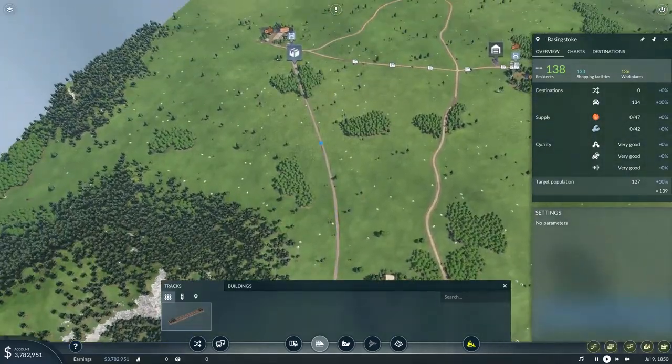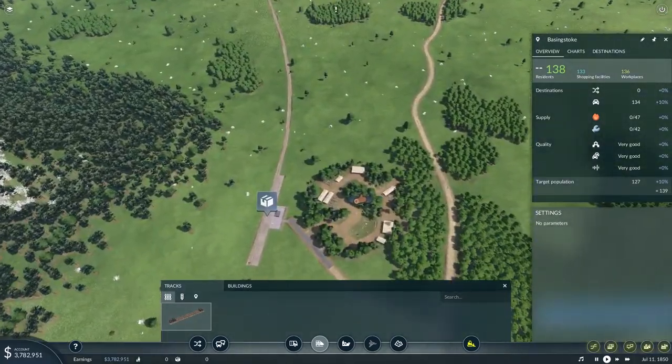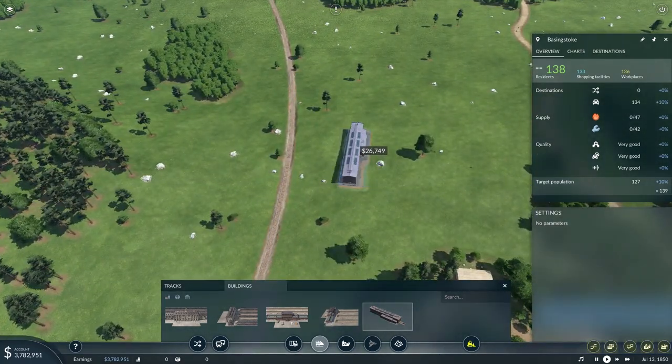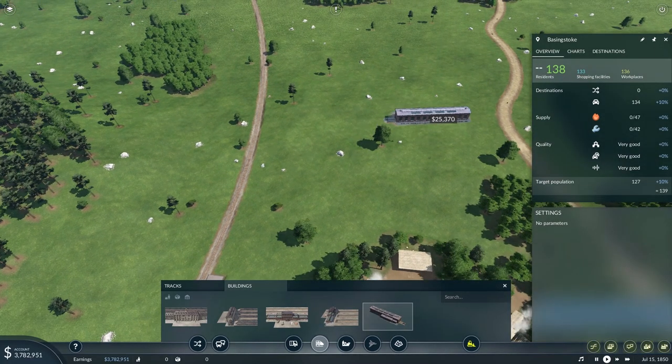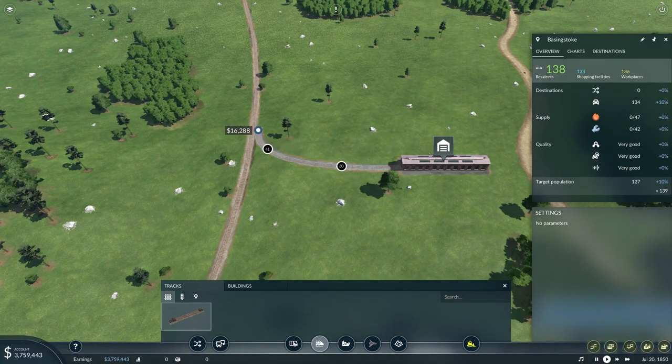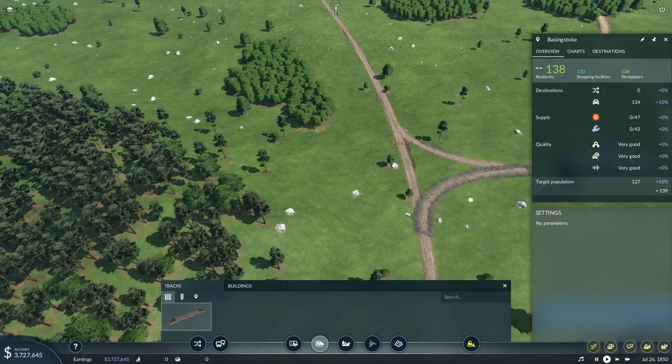There you go — our first train tracks. This is going to be your second wood line where we'll have a train take over. So we're going to need a train depot, which I'm going to plunk a bit further out just so the train will be able to go both ways. Then we'll have one train track going this way and another going that way — somewhat symmetrical.